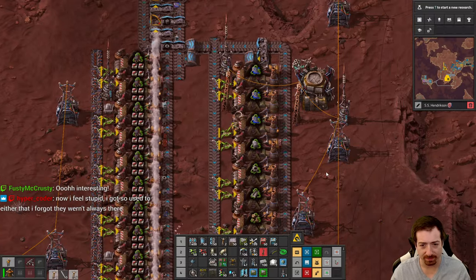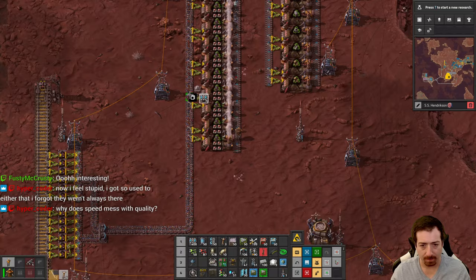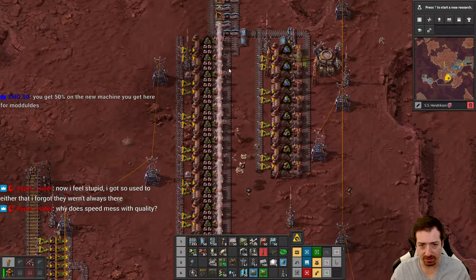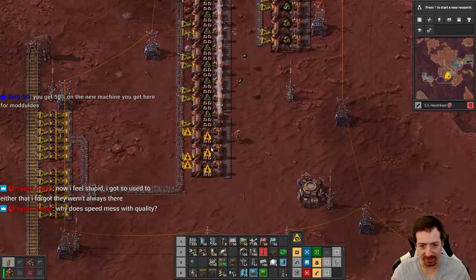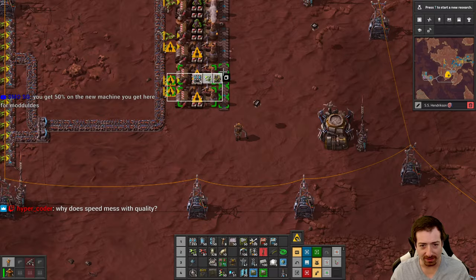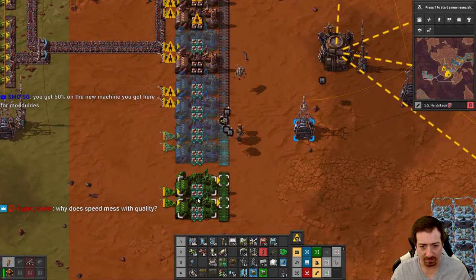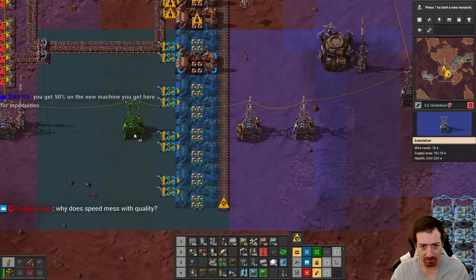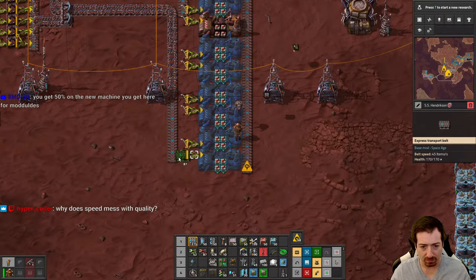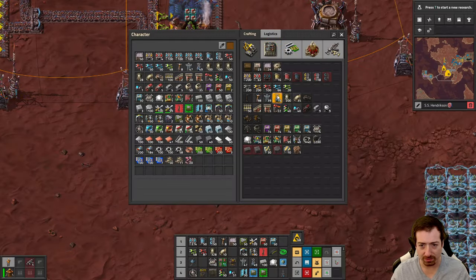So that means we need more. Each one of these is only two per second and I have 45 items per second, so we're going to need about 22 and a half recyclers. It's a lot, but it should work.